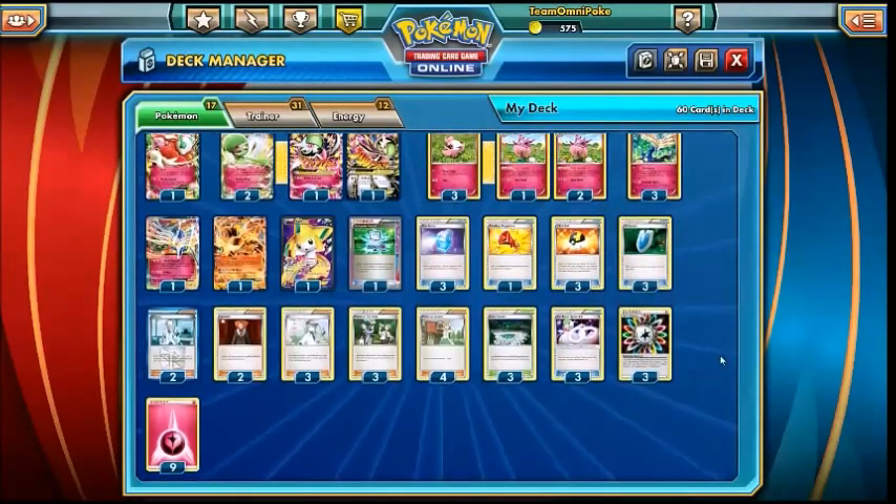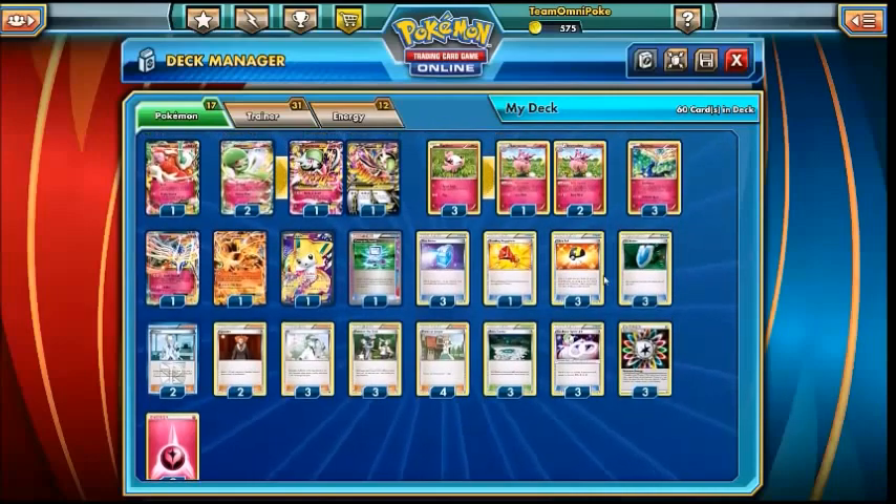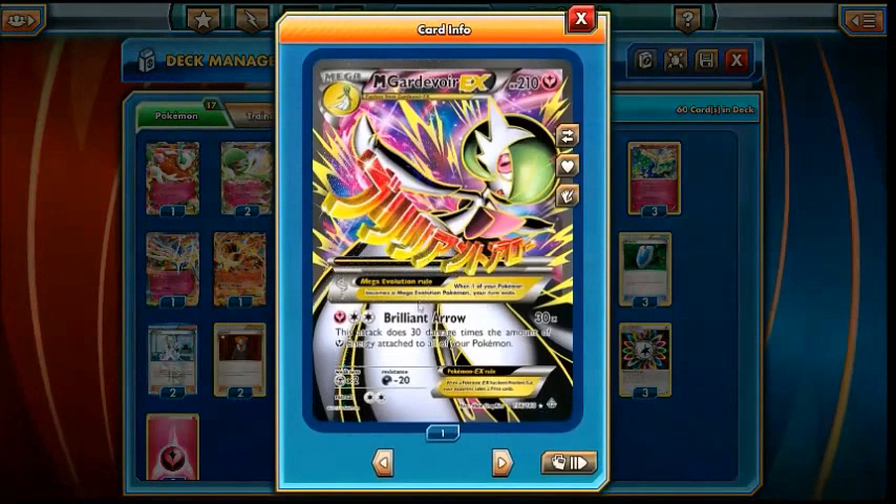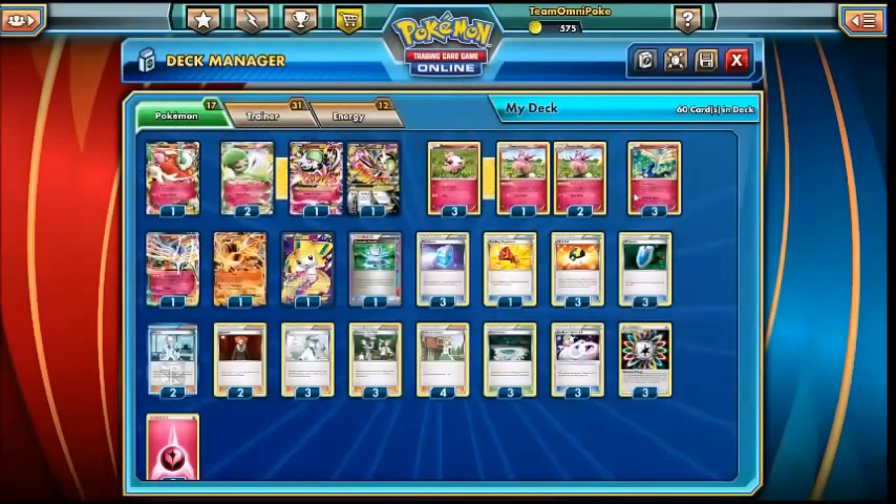We're running 12 energy so we can actually get really big numbers with this attack — you can go up to 360 damage, which is absolutely insane. It's often we're not going to be getting up to 360 damage, but you need 7 energy on the field to be doing 210, and 8 energy on the field to be doing 240 damage, which can knock out pretty much everything in the game right now, bar a Mega Aggron with Shield Energy or a Wailord EX — and I only anticipate seeing one of those in competitive play, so I'm not too worried about the Wailord.